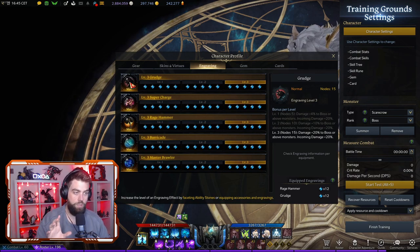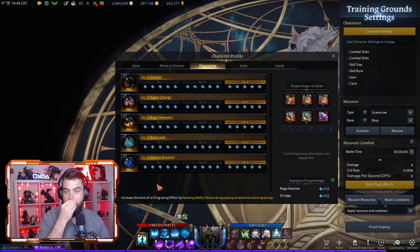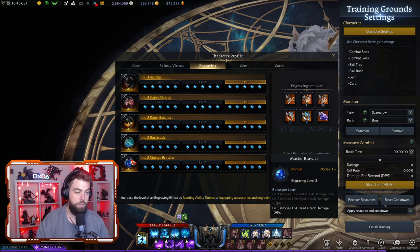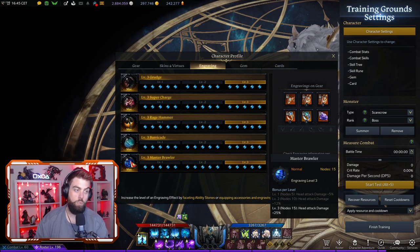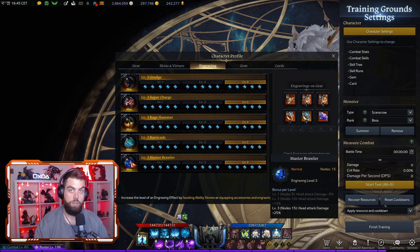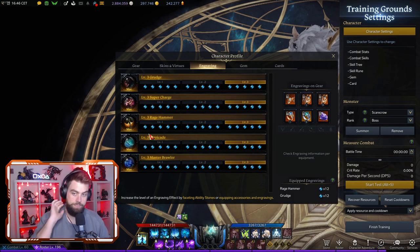Ragehammer is priority number 1, Supercharge priority number 2, and then you're going to be wanting to run Barricade and Grudge as your next two. Grudge is a little bit more damage but obviously has its drawbacks. Barricade has no real drawbacks and applies to all of your high damage dealing abilities. If you're a new player, go with Ragehammer, Supercharge, Barricade, then Grudge. If not, go Ragehammer, Supercharge, Grudge, Barricade. The fifth slot is flexible — you either go Master Brawler for more damage, or Cursed Doll for less damage but more consistency, since you don't always have to be hitting your front attacks, which can be a pain on bosses that move around constantly.